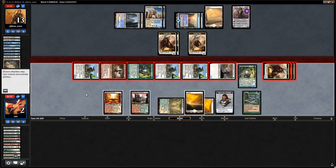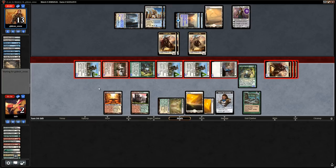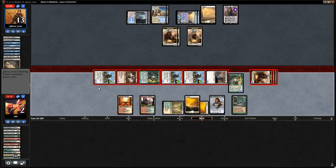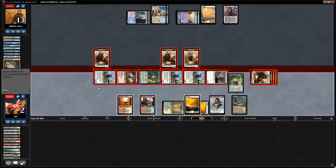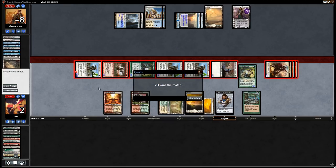We send all creatures at our opponent. We hope they don't have a million Path to Exiles. Opponent concedes — managed to beat Blue-White Control in three games. On to the next match!